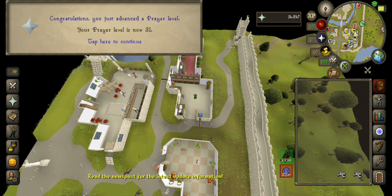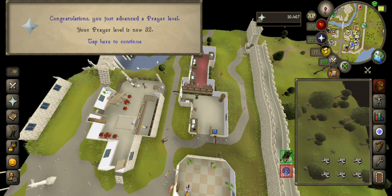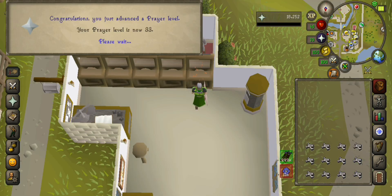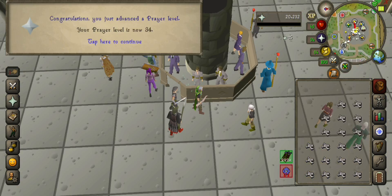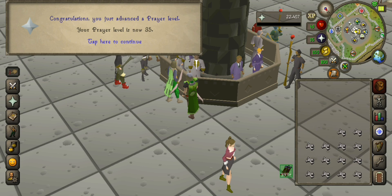Level 31 prayer. You can now use the prayer Ultimate Strength and can now enter the monastery. Level 32 prayer. Level 33 prayer. Level 34 prayer. You can now use the prayer Incredible Reflexes. Level 35 prayer.